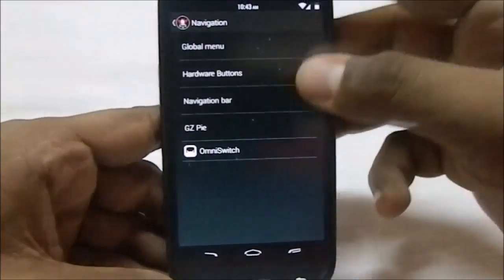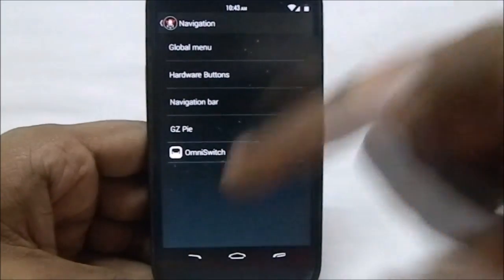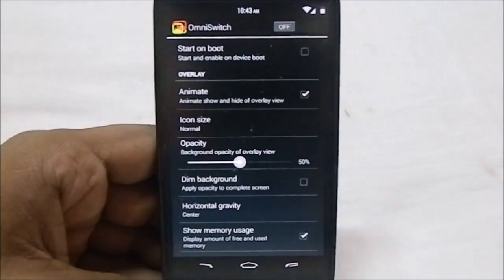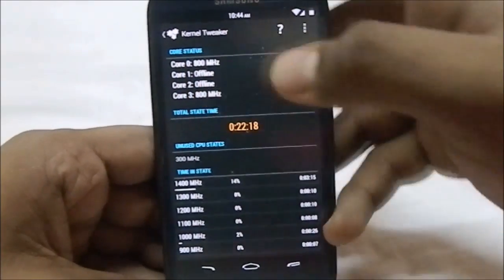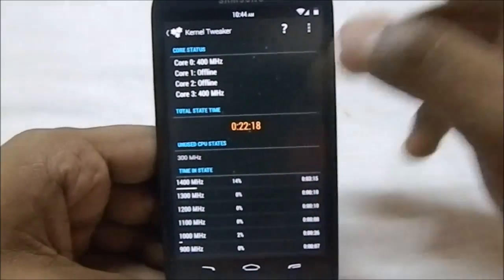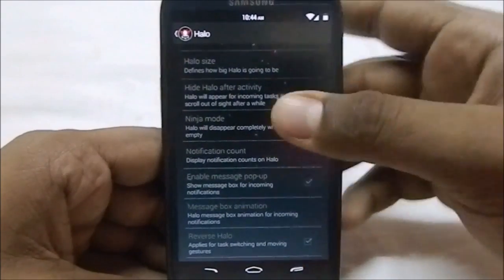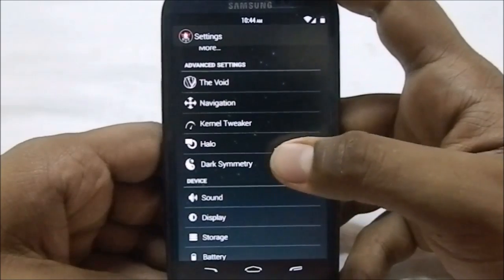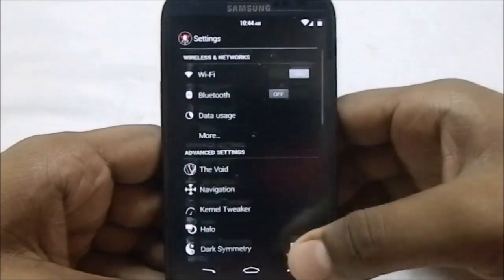It has GC PI, which is actually the Slim PI setting — you can see it's enabled and working. It also includes OmniSwitch for task switching. The kernel tweaker provides information on CPU cores, speeds, states, and time-in-state, and lets you restore, refresh, or reset settings. Halo is included with the latest version including ninja mode. Dark Symmetry is the TRDS option, running TRDS 3.0, which lets you switch everything to a black-and-white theme.